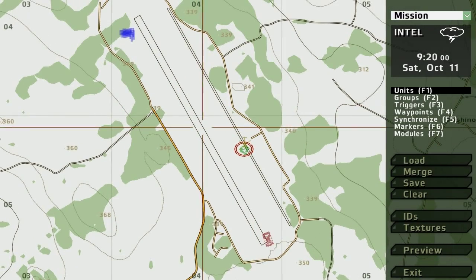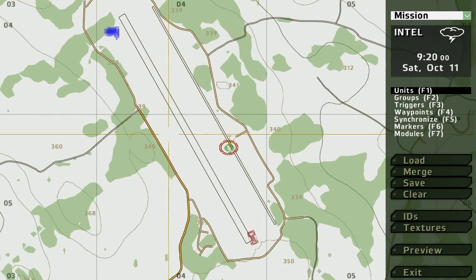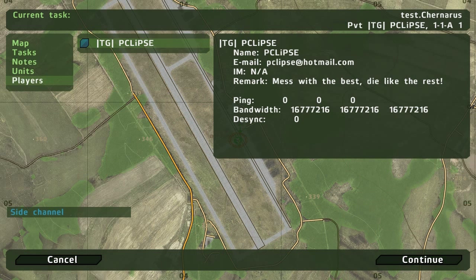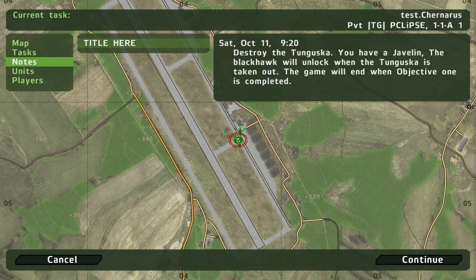Alright, so we're back in the editor. Now we're just going to test out the briefing, so we'll go to preview. As you can see in the tasks, we have what we have in the briefing. And in the notes, remember where I put the title? That's where the title here would actually appear. And then the description. So everything is working.